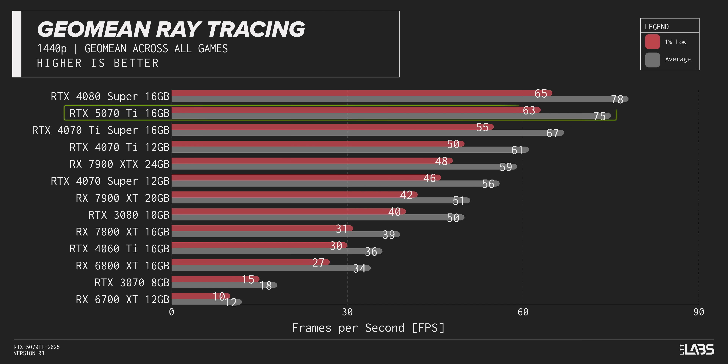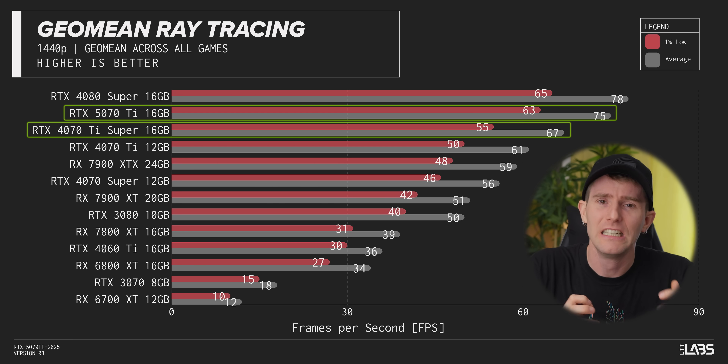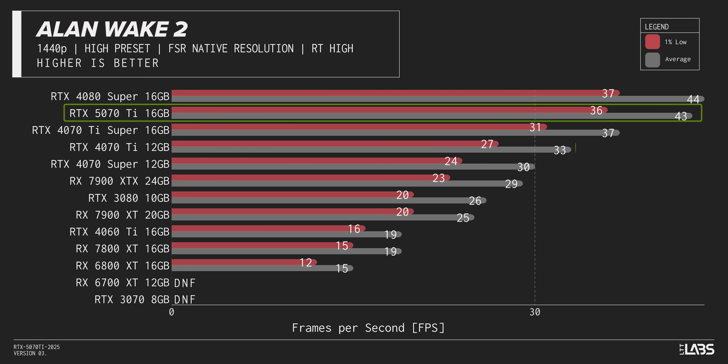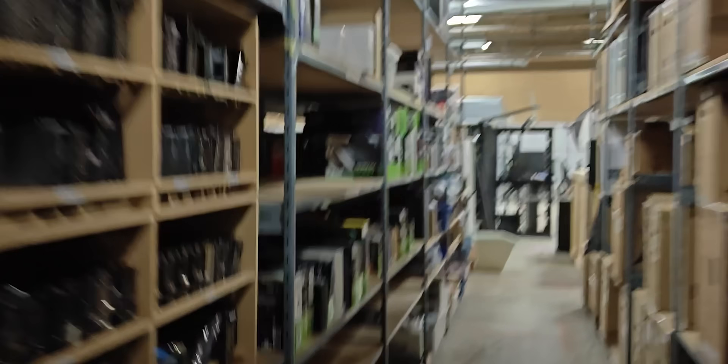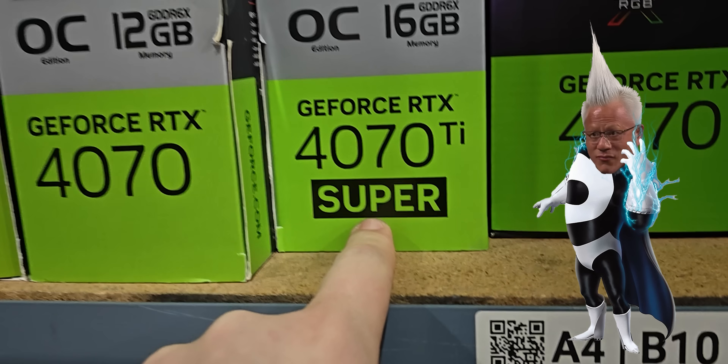The good news is that 1440p ray tracing puts the 5070 Ti in its biggest lead over last-gen so far — 13%! So if you pretend the Super doesn't exist, the 5070 Ti does provide decent generational uplift. But the non-Super that Nvidia wants us to compare it to was mocked for its dismal value proposition, and given that I have Supers in my warehouse right now, it's clear that Nvidia's Operation Chronos failed. Superly.